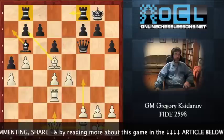Alright, so finally we're done with the Evans Gambit, and we can move on to the Knight's defense.